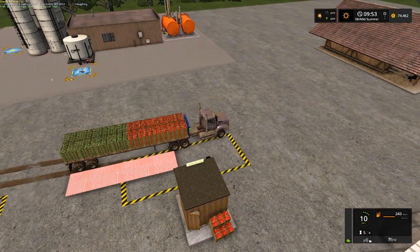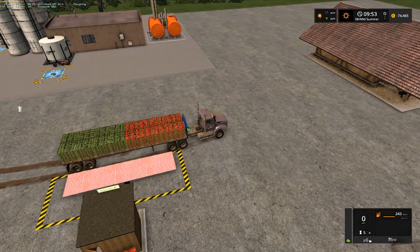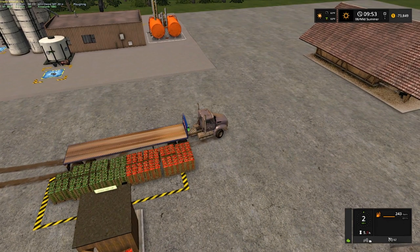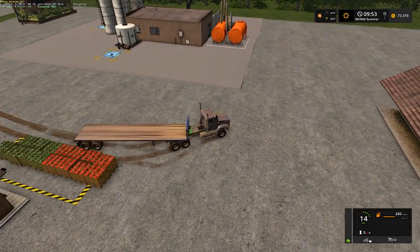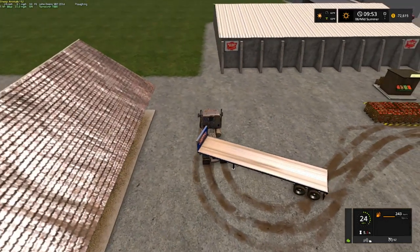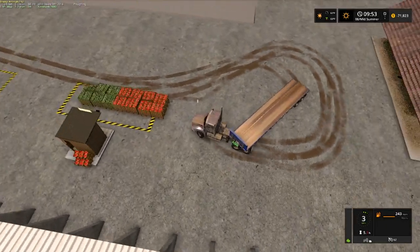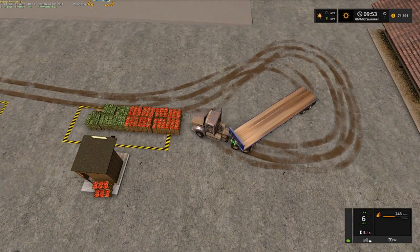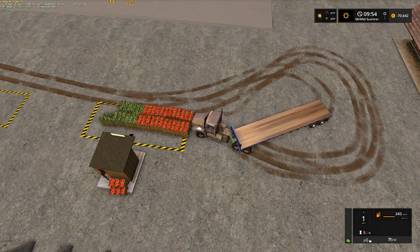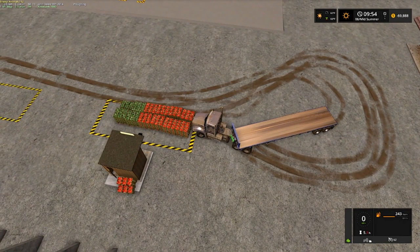Let's see if this is going to fit on that. Right there. Unload. It's taking the cucumbers first. I'm going to try to push these pallets back over that line. I don't like that because I know those ain't going to sell. Easy does it. That should do it right there. That should take all of them.